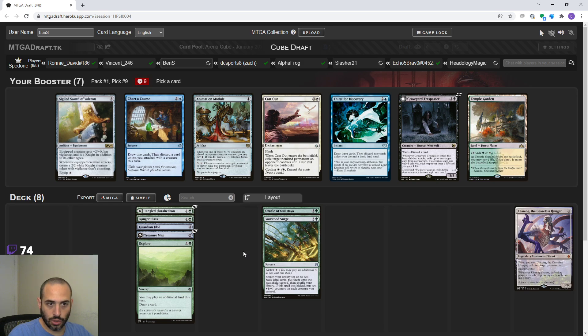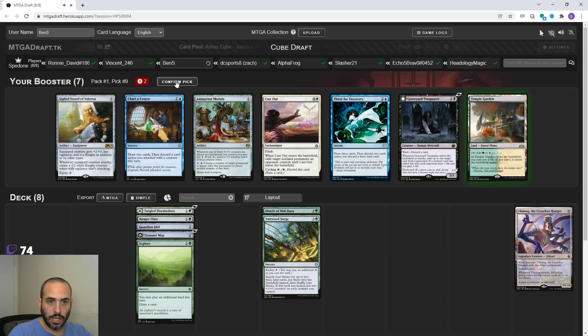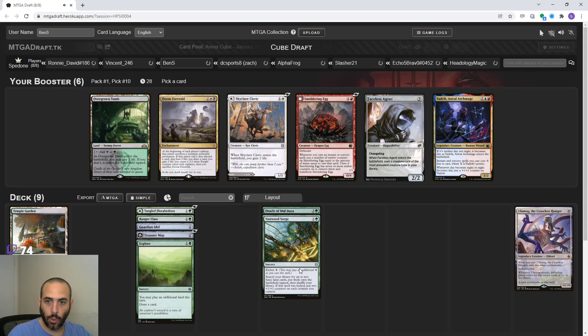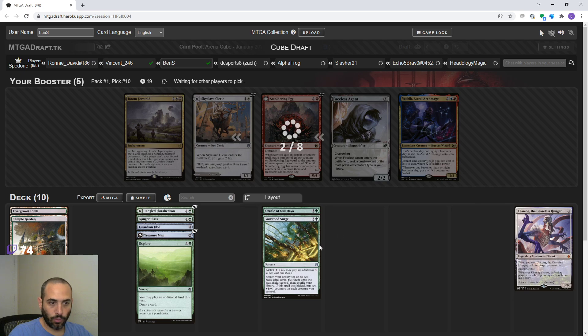A sword's not going to help us. Cast Out could be good removal, but I think it makes more sense to get a great dual land before a mediocre card for our deck. I'm going to grab Temple Garden in case we play white - by no means am I playing white for that Temple, it's just in case. I'm going to grab Overgrown Tomb for the same reasons. White and black are the colors that generally have sweepers, so those colors generally pair best with late-game and ramp cards.